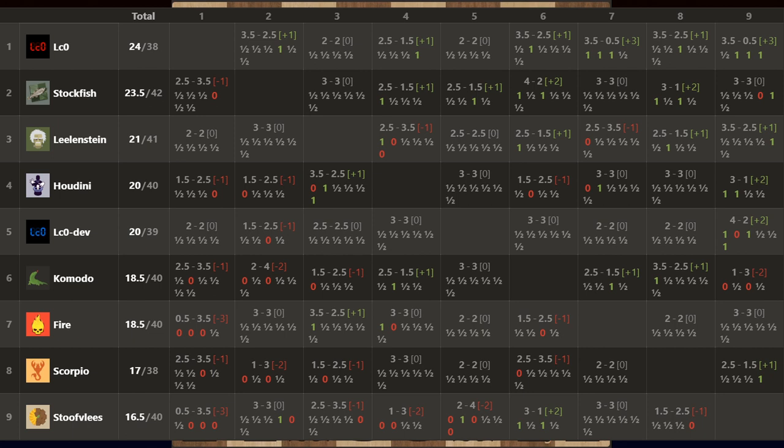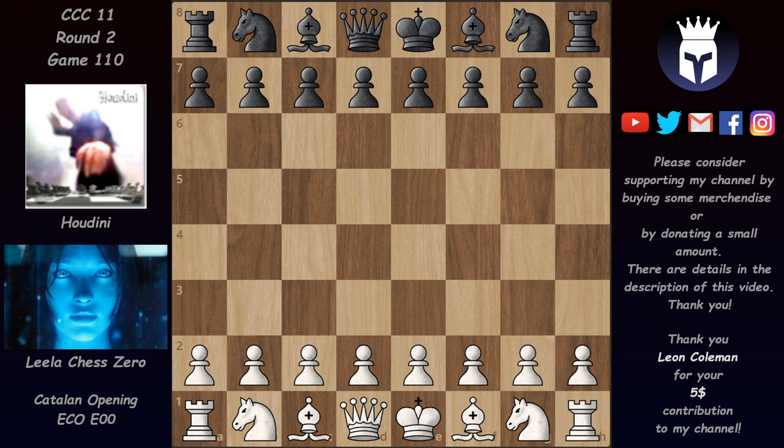Blue Lila T60 slipped back to fifth, but she's down a game compared to Houdini. Even though she lost one game to Stockfish, she managed to win another one against Stockfish as well. In last place we have Stockfish — another proof of how strong this tournament is, as Stockfish is a very very strong engine. Alright, so Lila is first, and let's see a game played between her and Houdini.